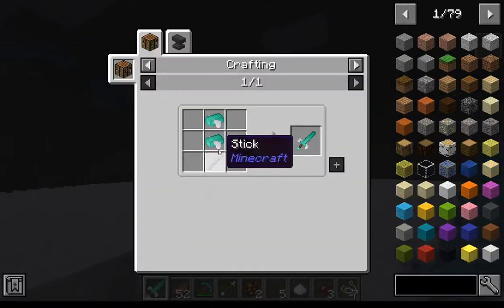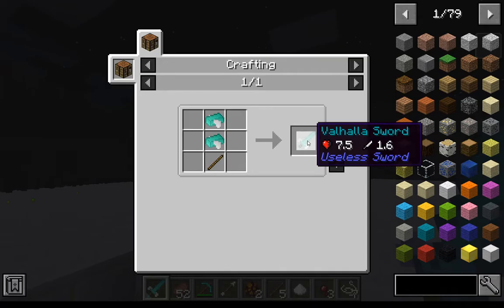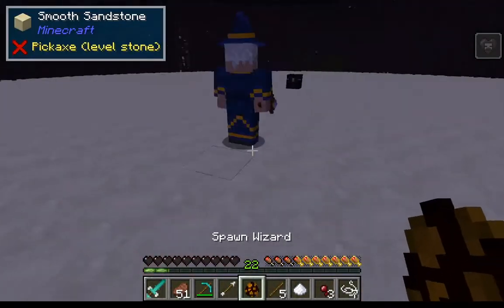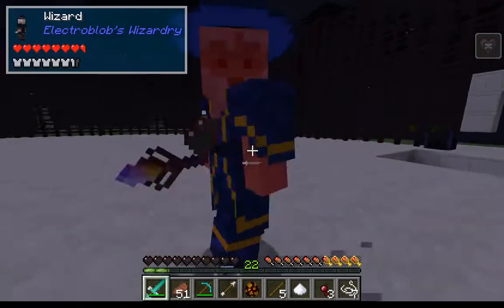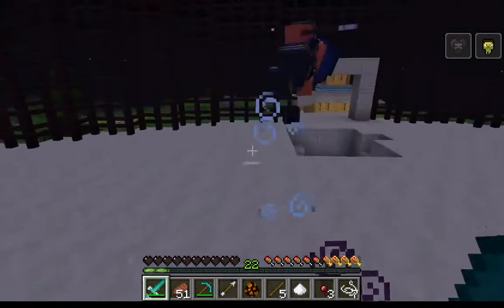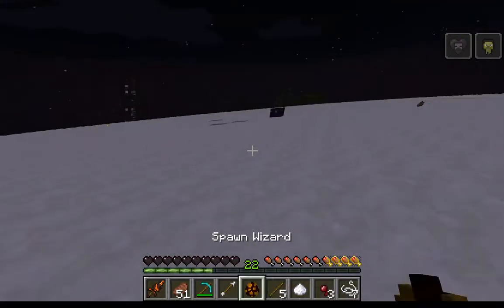Next up is the valhalla sword — fairly expensive, as in it requires a block of diamond, but you get valhalla ingots to make the sword. You get extra speed when holding it and inflicts super levitation. Pretty cool ability. Next up is the magma stone sword.